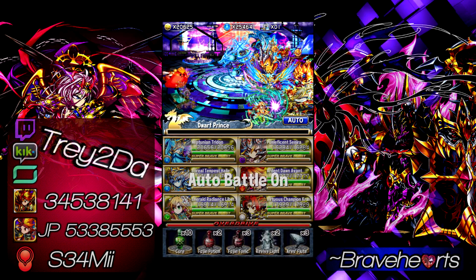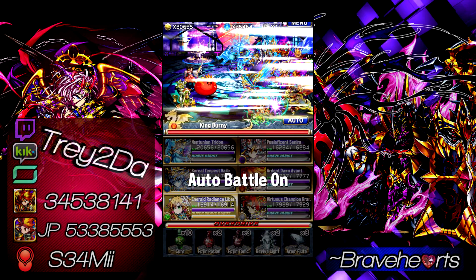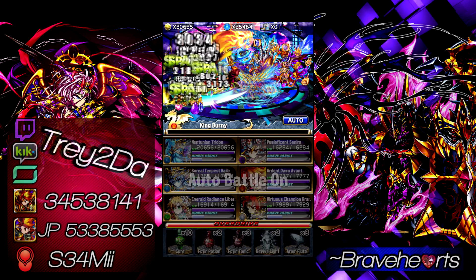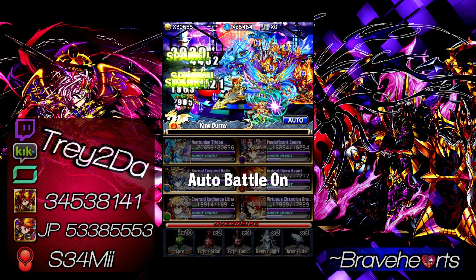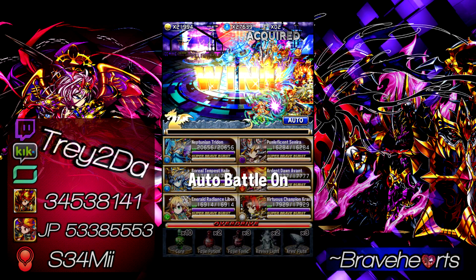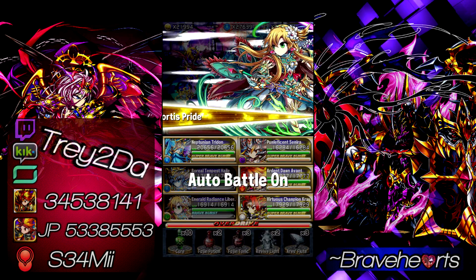Does Medina do that? I honestly don't remember whether or not Medina gives BB gauge on attack. Let me think about it — yes, Medina does, 3 to 6 on attack. So Medina's not a bad choice either. Pretty much any other seven star that increases BB gauge on attack isn't that great anymore, none that I can think of.